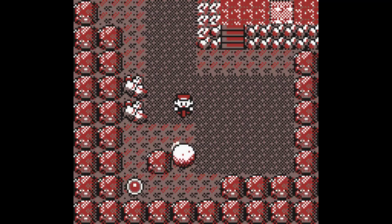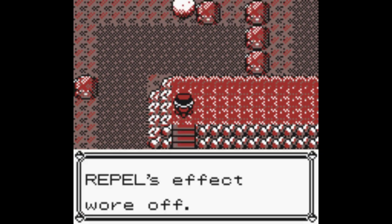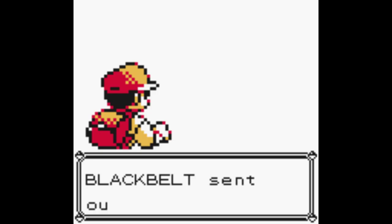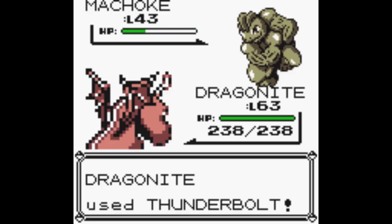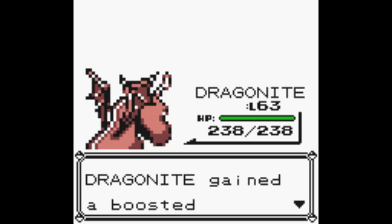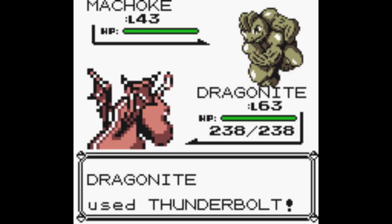Furthermore, in future generations, things like Protect, Detect, and Endure make it very easy to whiff on a move like that. And now Black Belt wants to fight - Thunderbolt. I'm just going to keep plowing through these trainers.